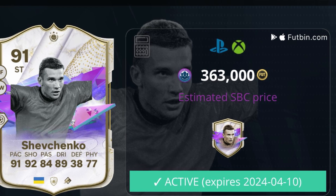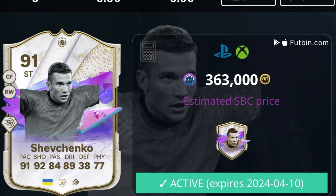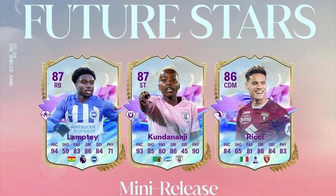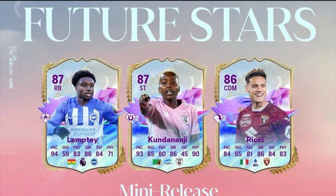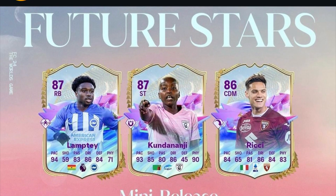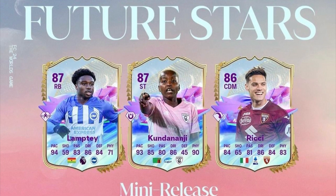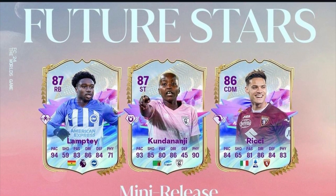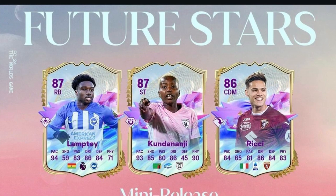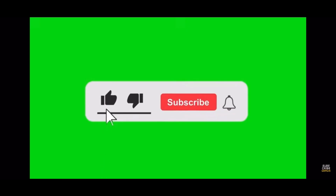With Shevchenko, like I said, if you're already a fan or an AC Milan fan and you ever wanted to use him, you can go ahead and do the SBC, but I feel like there are better alternatives. These are the cards for the mini release, so if they fit your team, you can go get them. Click on one of those videos above or check out my playlist — I got other videos like this on my channel.